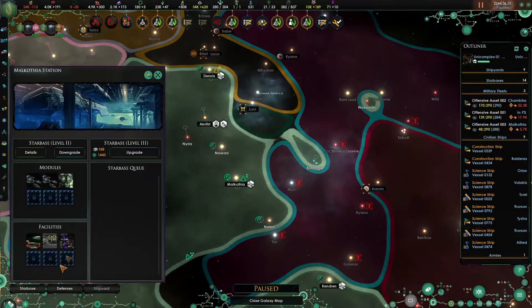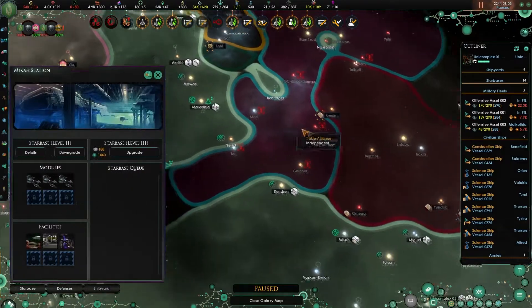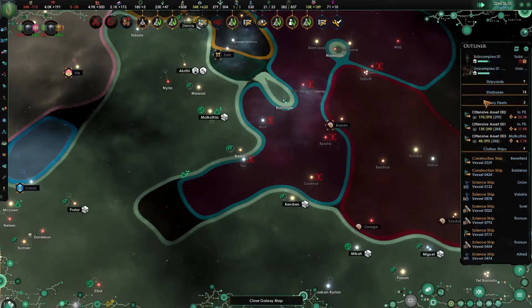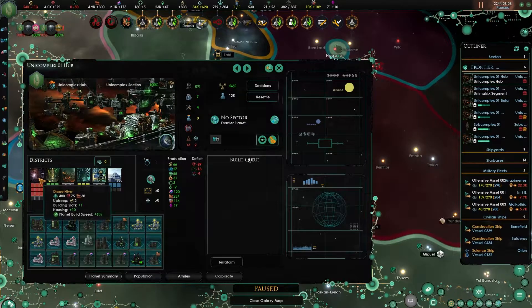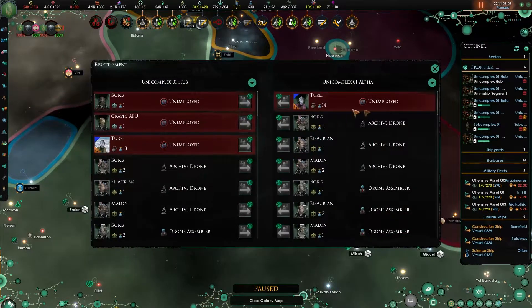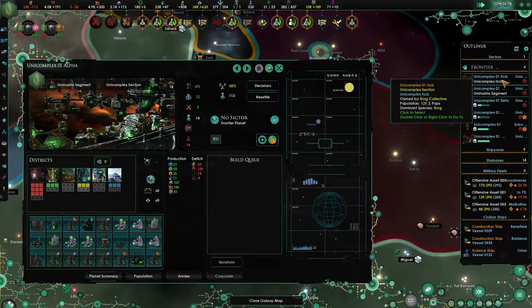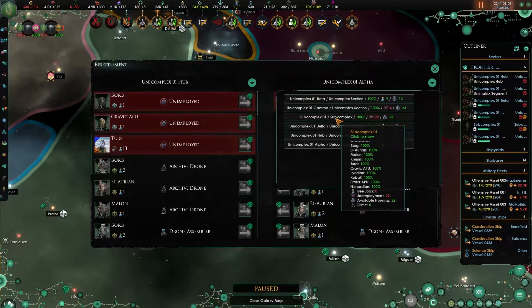You don't have a shipyard - that's fine. This one has the shipyard. New research - let's go for the increased productivity of these districts by 25%, because I think that will help us with some of our issues. Let's resettle some of these pops as well - the sub-complex has jobs, it just doesn't have places to live. We can resettle these drones to this sub-complex.